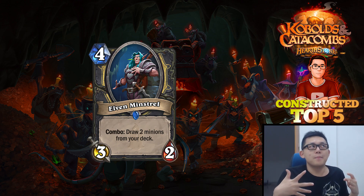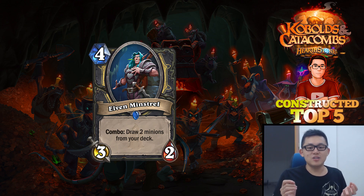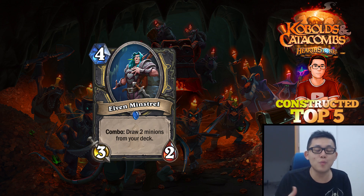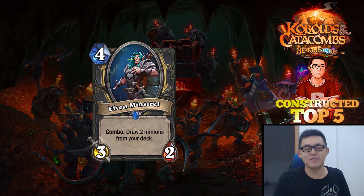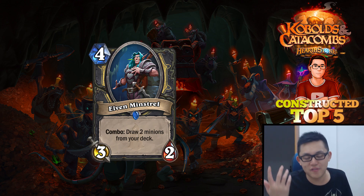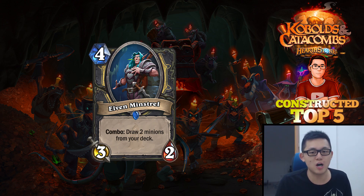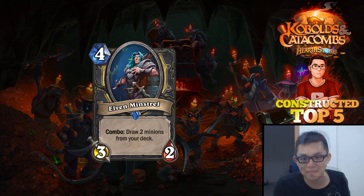You can also get Bone Mares and Scalebanes if you're playing that kind of deck, or draw 2 buffed minions from Kingsbane if you're playing that deck as well. This is just even better than a 4-mana 3-2 draw 2 cards. And you're obviously playing a class with Backstab and Preparation, so combo is not going to be hard. This is an insane card.